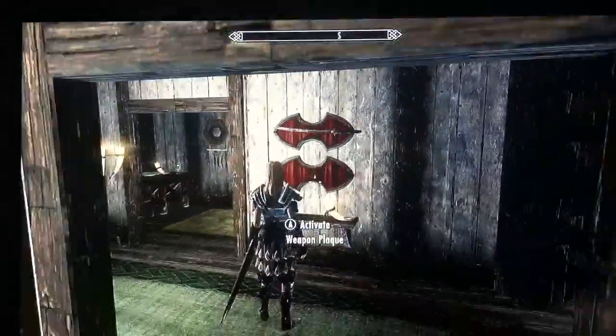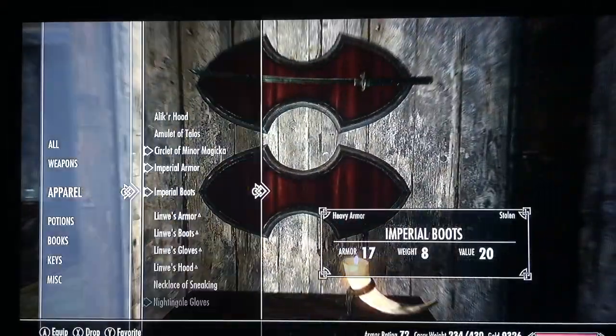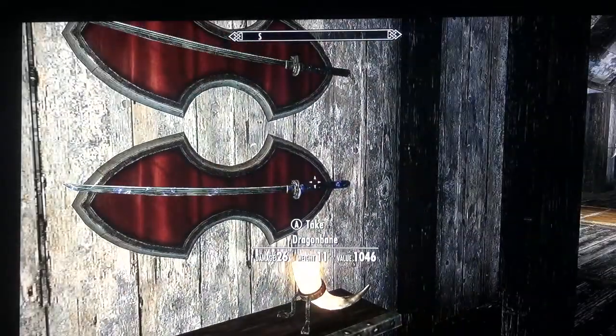Alright, so here we go. We got an empty rack right here, I'll show you. Okay, now I'm gonna take my Dragonbane and I'm gonna put it up there. See, it's up there normal.